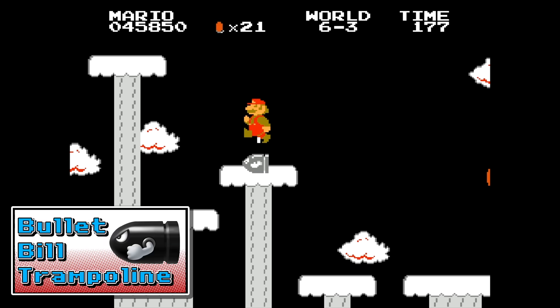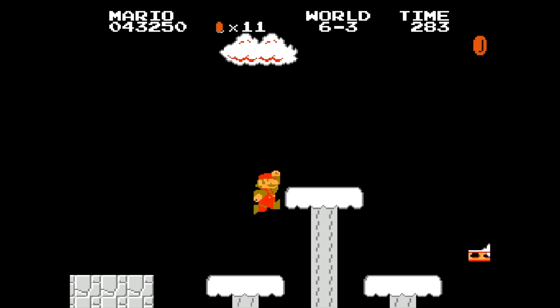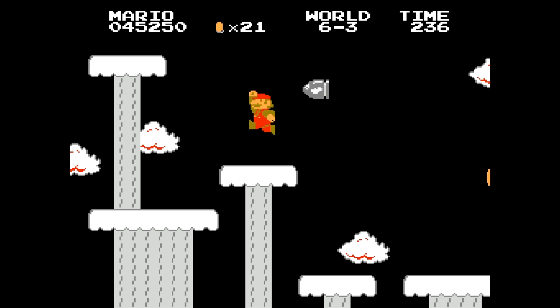Next up we have Bullet Bill Trampoline. This allows Mario to jump up and down on a bullet bill that is almost motionless. Head to World 6-3 for this one, make your way through the level. Once you see these two lifts you're getting really close, jump down here to this particular little tree platform. I like facing left to do this. Eventually just jumping on a bullet bill will trigger it. I don't know why it happens, but it's very cool.